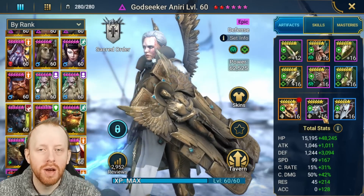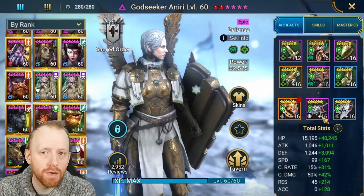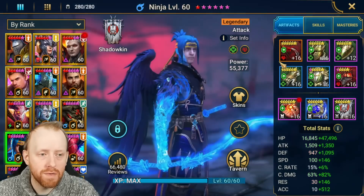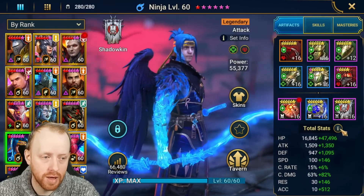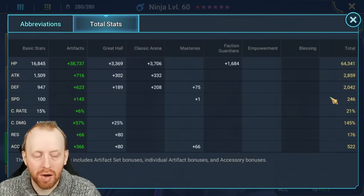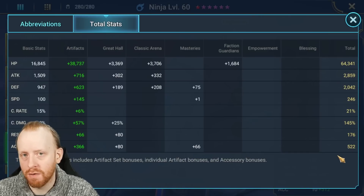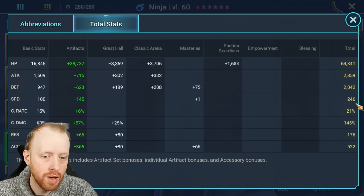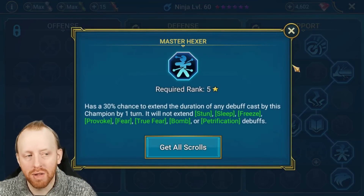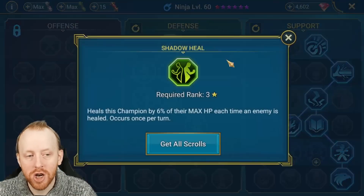That is God Seeker Aniri — the most important build to nail. If the run fails it's either because Ninja dies and she revives him early, or she dies and uses her passive early; you need to make sure you die on the Feasting Swarm. For Ninja, we've got him in Regen with a bit of Perception — he does need accuracy to land debuffs. We're running at 2,000 defense and 64,000 HP. His effective HP can be a lot lower since he's strong affinity and can't be crit. You need 520 accuracy for the highest stage, about 505 for stage 24. Ninja is weak affinity to stage 25, so we have a different solution for that. For masteries, we go Master Hexer to extend the burn, Eagle Eye, some basic accuracy stats, and Shadow Heal again for that extra chance of healing.